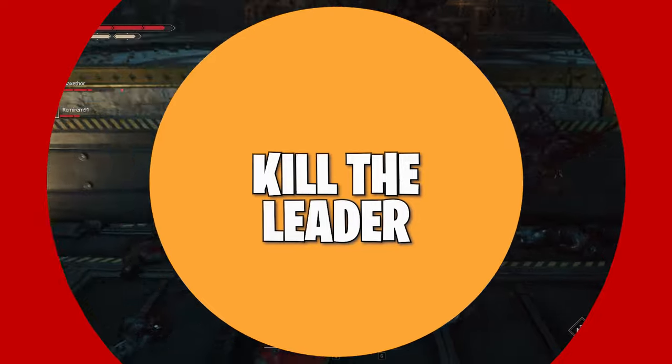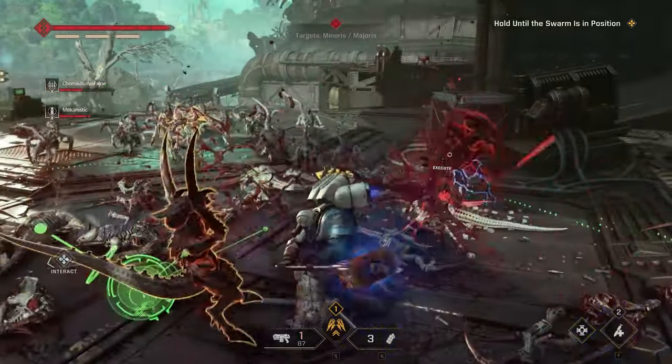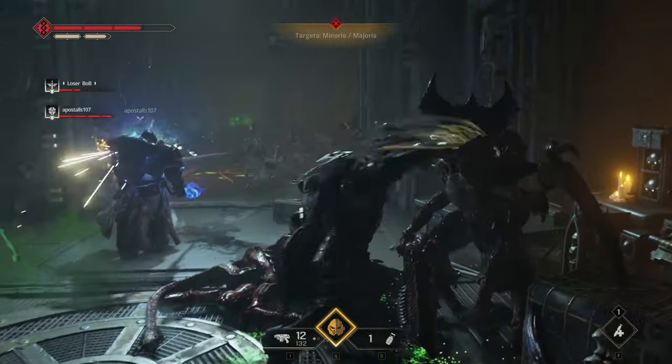Starting off with a cool one — let's kill the leaders. We'll start with something the game tells you, but kind of in a roundabout way through the time trials. The Terminator Swarm is exactly that, a swarm. This means that they will fill the battlefield with adds, slash minors, or the way SM2 calls them, menoris enemies.